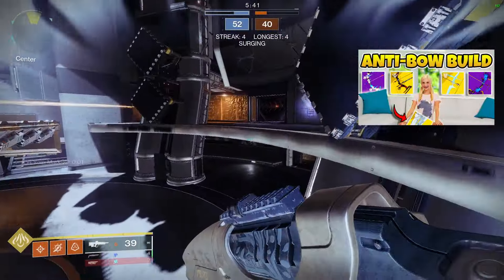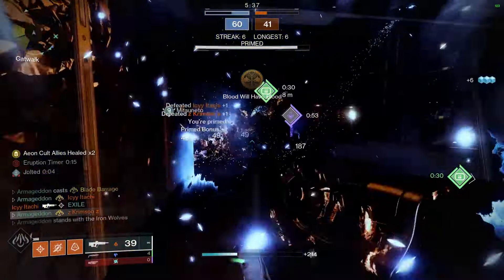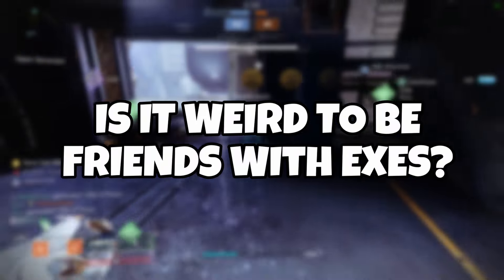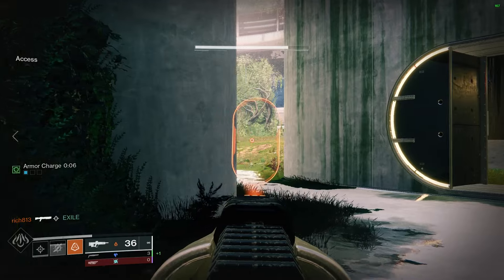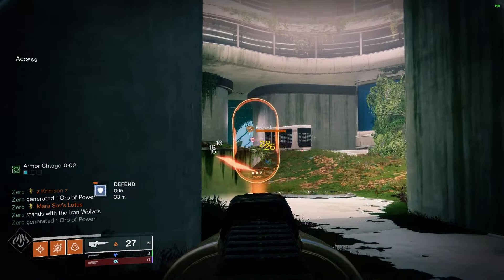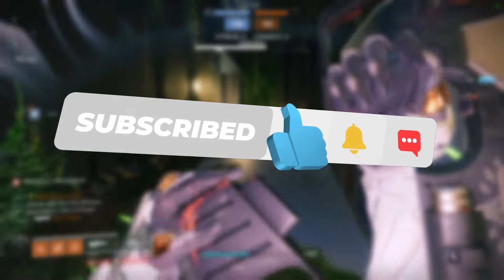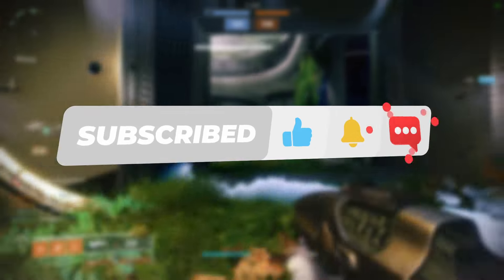I promise it's every bit as interesting as the thumbnail suggests. Just quickly, settle a very important debate for me: is it weird if a girl is still friends with her ex? Let me know what you think in the comments below and I'll pick one person to carry out of the lighthouse this week and enter them in the draw to win this beautiful emblem. Don't forget to drop a like and hit the subscribe button if you want to see more builds from me. As a small creator, it means the world to me, so thank you.